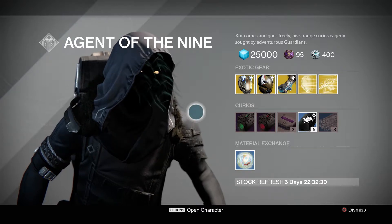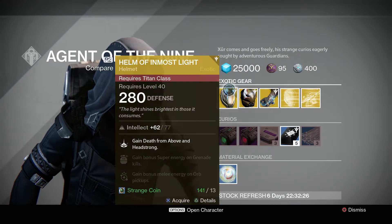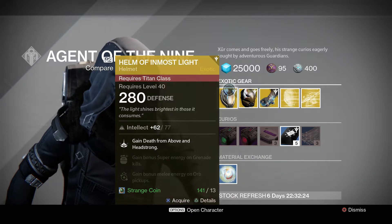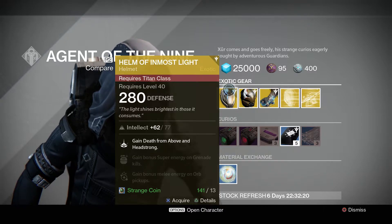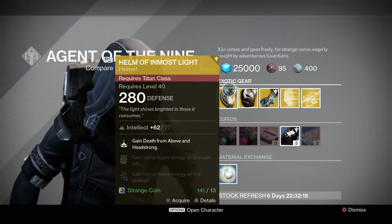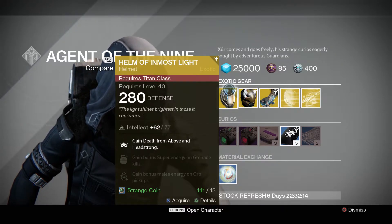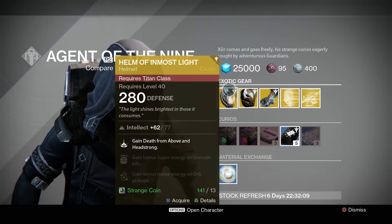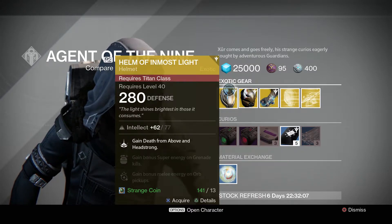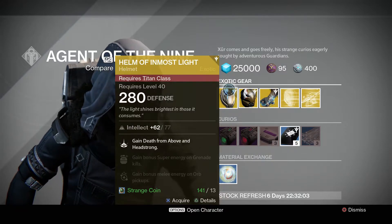Alright, this week, not so great, but let's go over everything he's got anyways. For the Titan class, he's got the Helm of Inmost Light. It has a 280 defense and a max intellect of 77. Possible stat rolls for the intellect are 95, so it's on the closer to the higher end, but not quite there. This one gives you Depth from Above and Headstrong, gain bonus super energy on grenade kills, gain bonus melee energy on ore pickups. This one's also 13 strange coins.